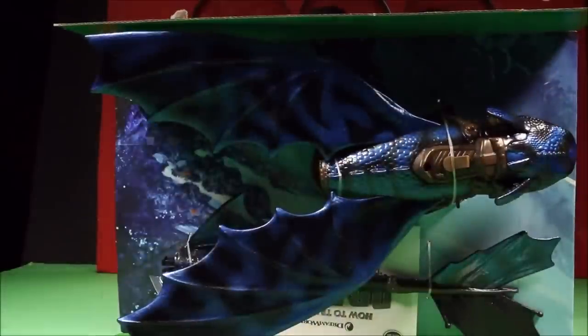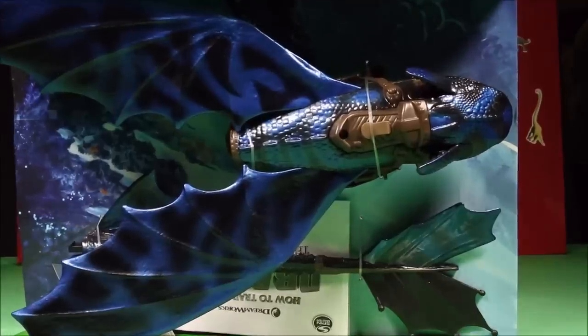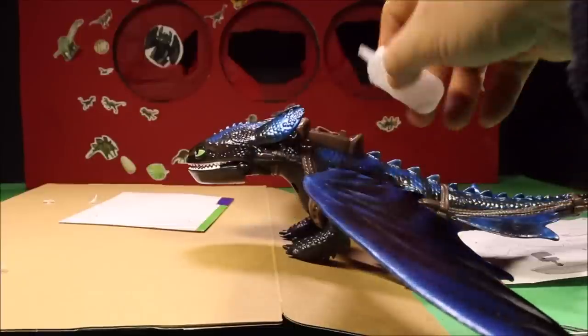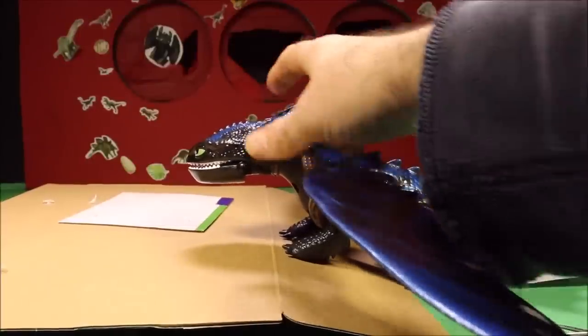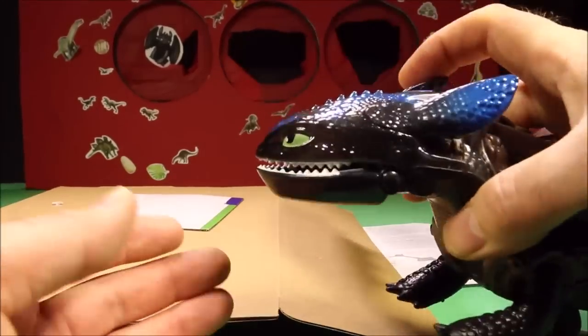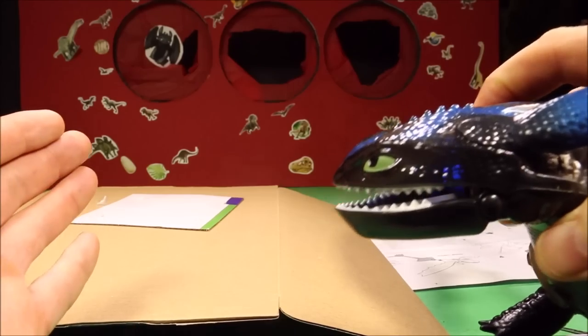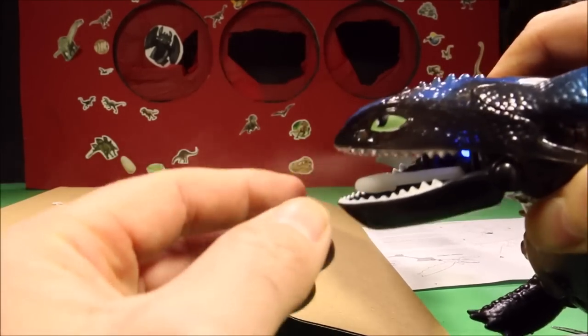What was in the package? He is awesome! So this Toothless is awesome. You take the little water bottle here, you fill it up with water in there. You put a missile into his mouth, and you're going to go ahead and pull back on - push his ear actually right there.